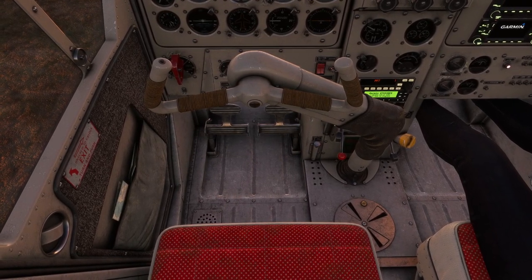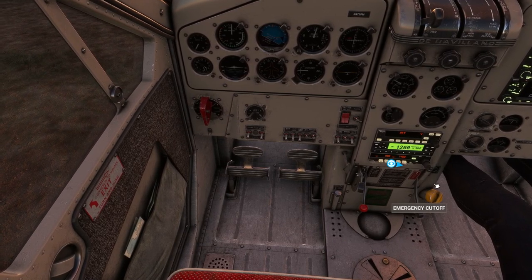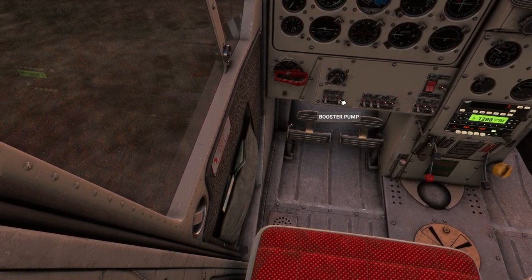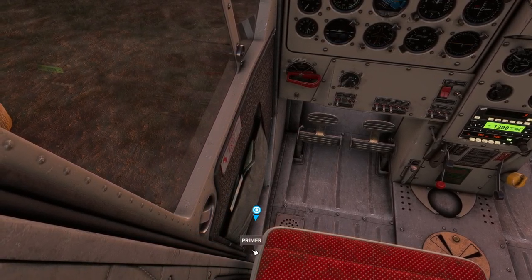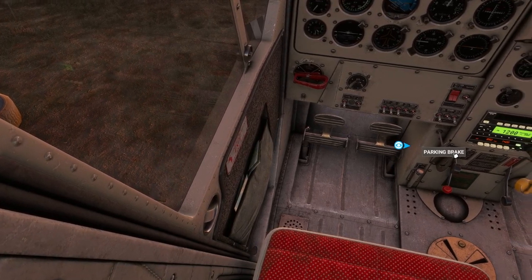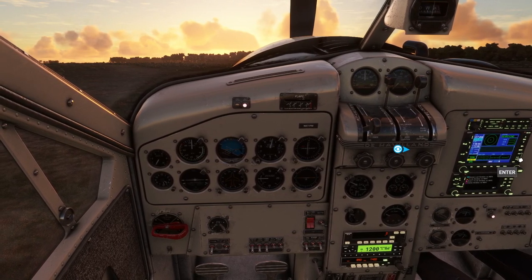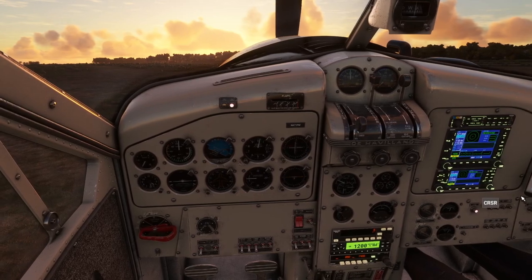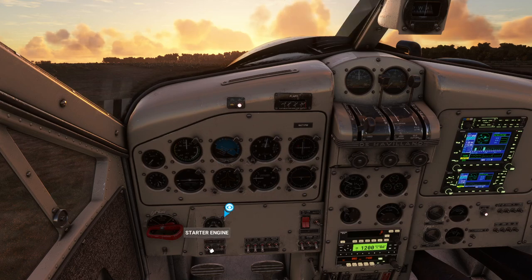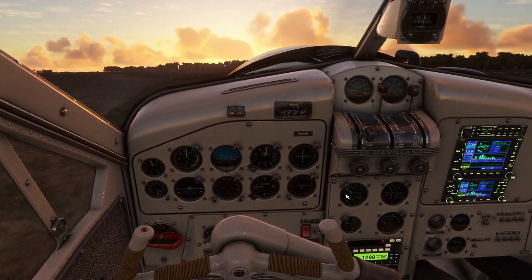Let's kick the Beaver to life and make sure everything is operational. Crack the throttle, fuel tanks to on, booster pumps on, power's on. Make sure the parking brake is set — it is. Let's give this a crank, make sure the mags are off. I love it when you hit the controller button wrong and it starts moving the view around. Starter is good to go, and we have a good start.